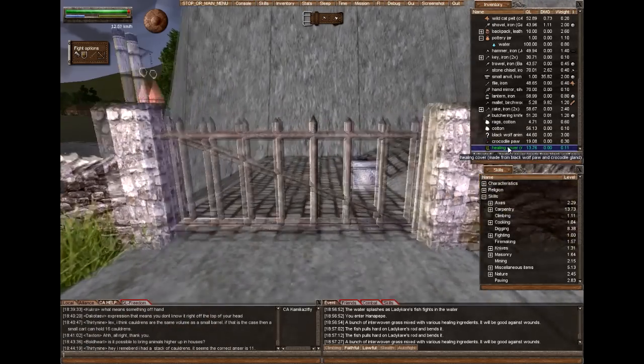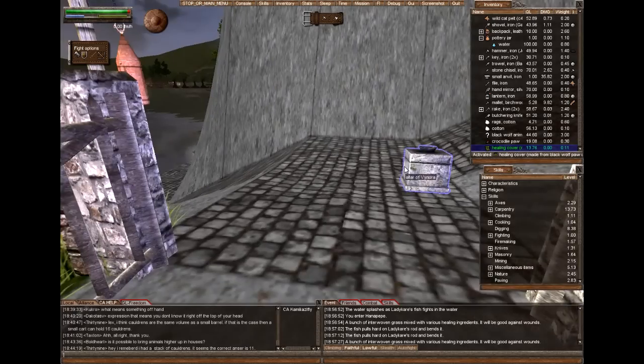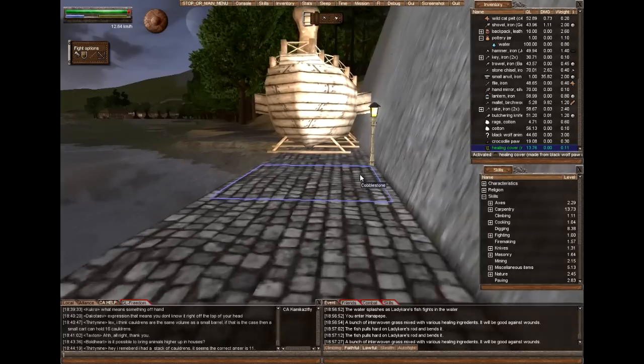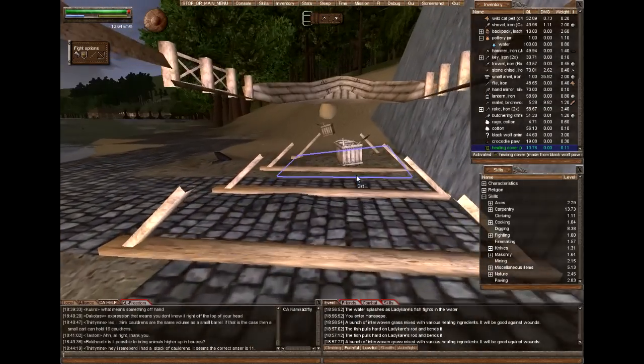To make the best healing cover, if you have a lot of body parts, you would need to combine a tooth and gland. A tooth and gland will make a supreme healing cover, and it will also be very light, so it won't bog you down if you carry a lot of them.